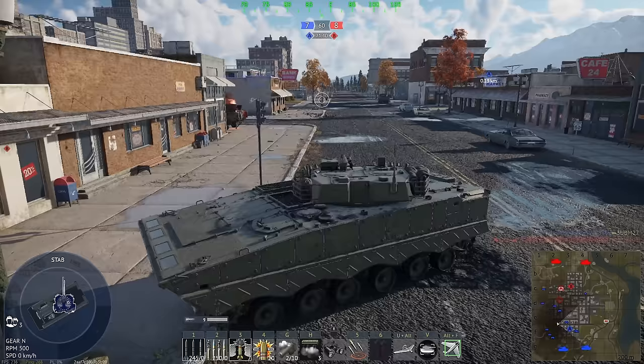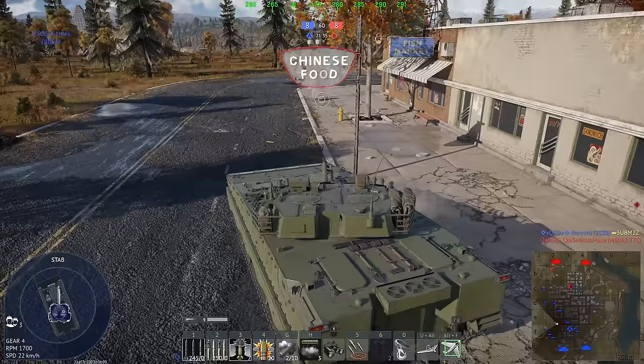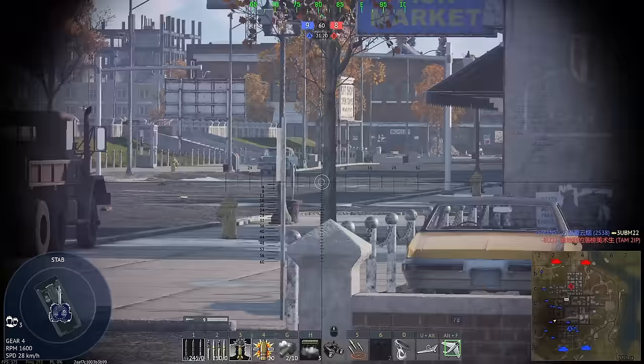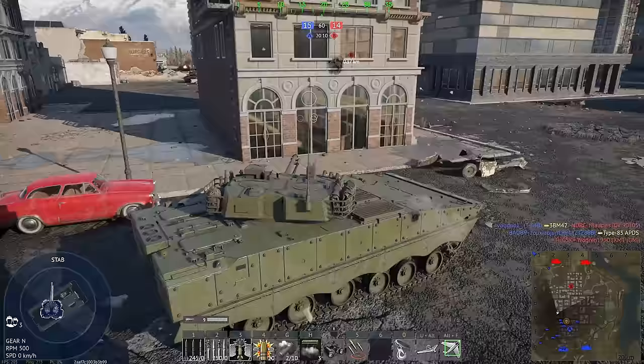We're not going to have the armor needed to take on anything big, so let's just hope we don't get seen first. I'm not sure exactly how strong the frontal armor is and I'm not keen to test it. There's a 2S38 that's pretty close to the equivalent of this — the main difference is this actually has a crew in the turret, whereas the 2S38 doesn't.